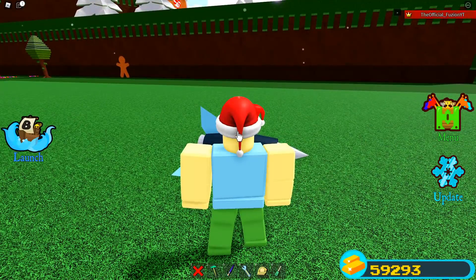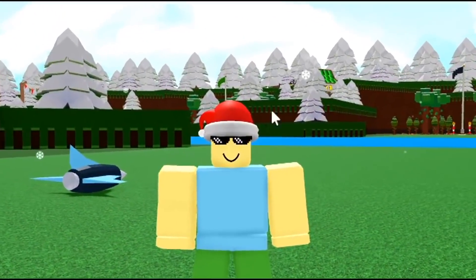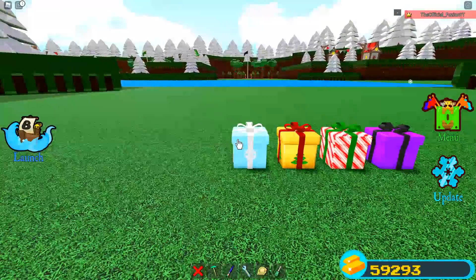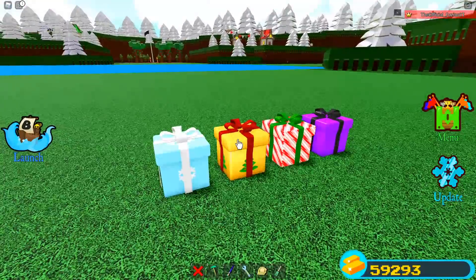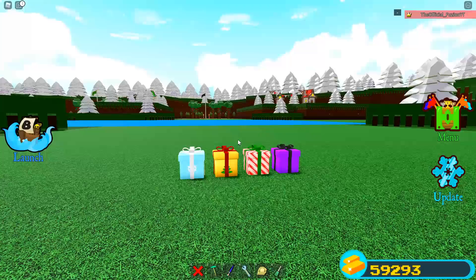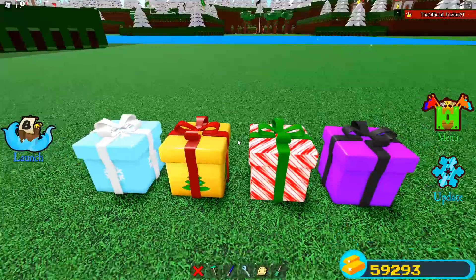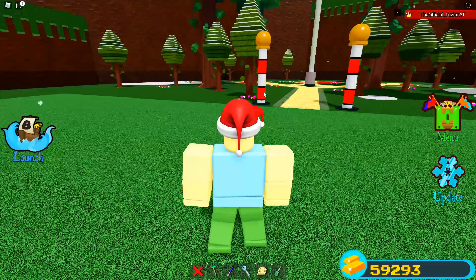The winter jet is a very exclusive item, but I'm going to show you guys how you can actually get it for free — it's super insane. Also, if you guys did not know, these presents right here open up in four days. We have the winter one, the yellow, the peppermint, and the purple one. Comment down below what you think is going to be inside each of these presents so we can see who's actually right before the update comes out.